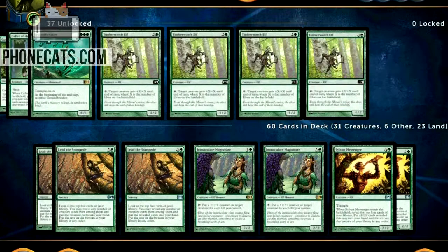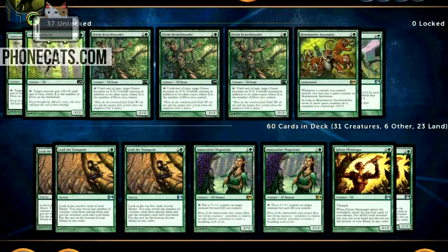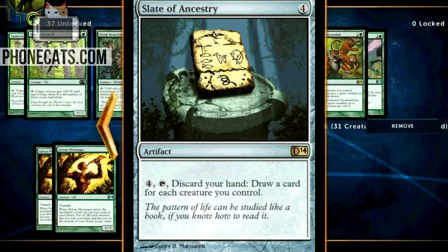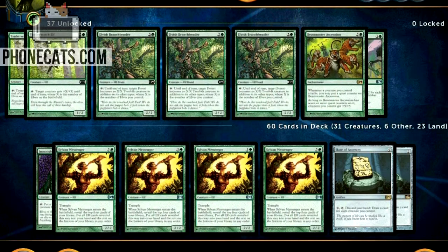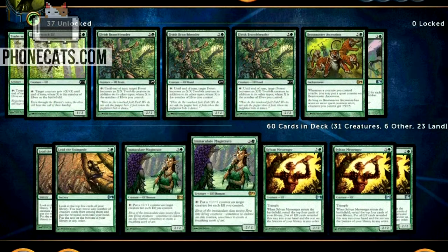We've been talking about Timber Watch Elf: three mana for a 1/2, tap it and target creature gets +X/+X until end of turn where X is the number of elves on the battlefield. It seems strong but I'm not running it right now. I haven't even played it yet, and I feel like I shouldn't even talk trash about it until it gets played. Right now in this deck I don't know what I would take out — I'm kind of wanting to take out the Slate of Ancestries, but we're going to talk about how that's the craziest card in the whole deck.